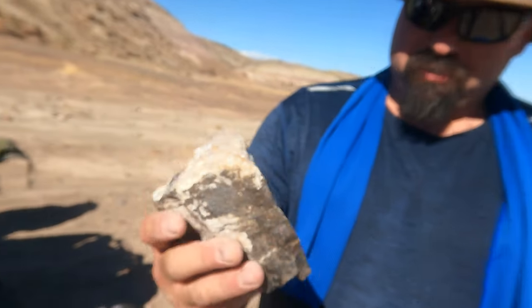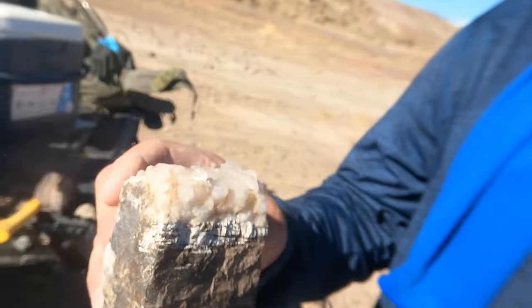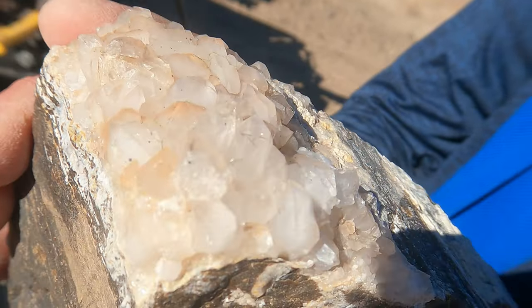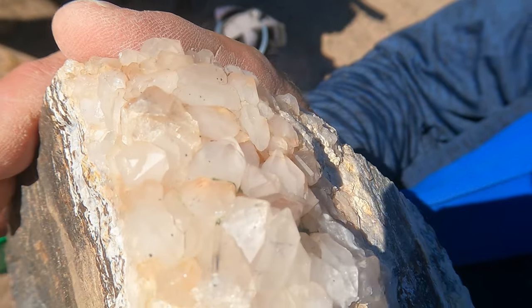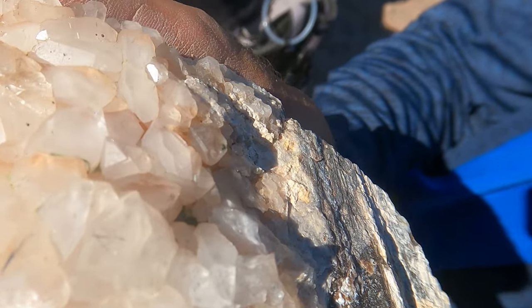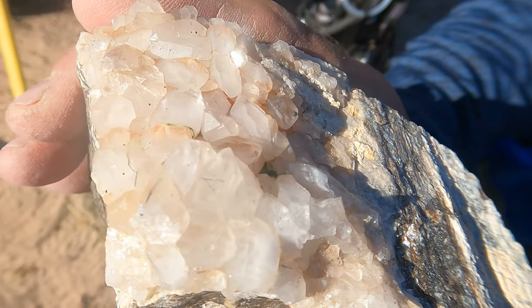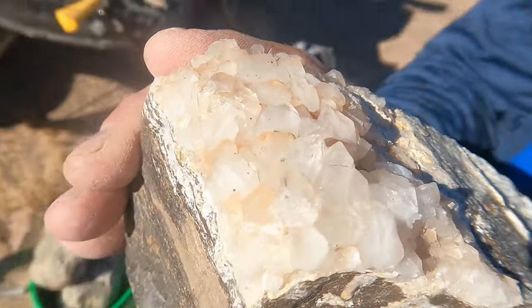Eric, what did you find? Well, we got some petrified wood with a little bit of rutilated quartz on it. Look at that — can you guys see the rutile in there? Maybe, maybe not, but there's little fine crystals of rutile. I would not have thought you'd find rutilated quartz up here. Nice find.